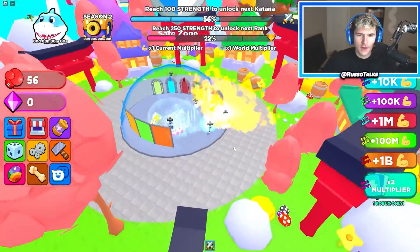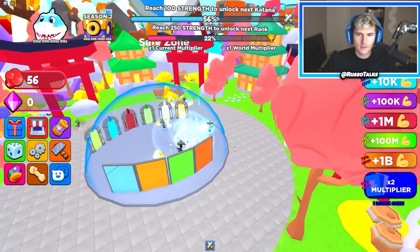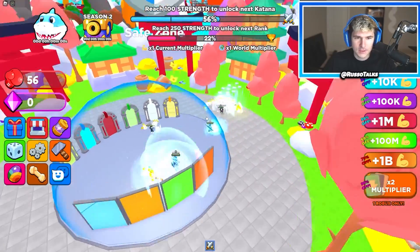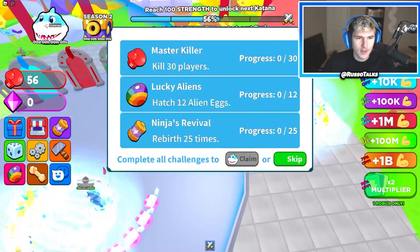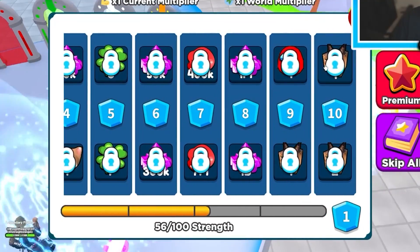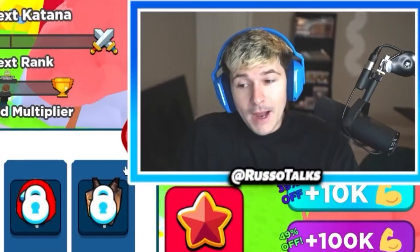I'm wondering if there's new areas, or do you just stand here the entire time? It looks like there are other areas but the UI is in the way — all this stuff, like challenges? I don't want to do it. Season pass? Oh, there is a floppa pet though. Might have to do that.